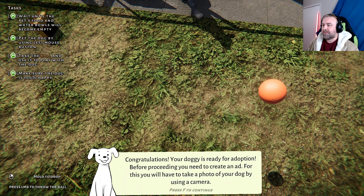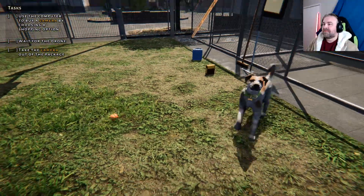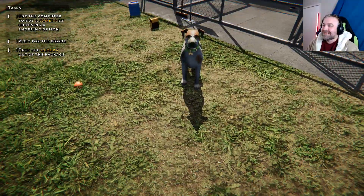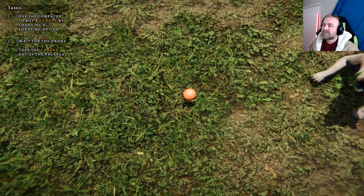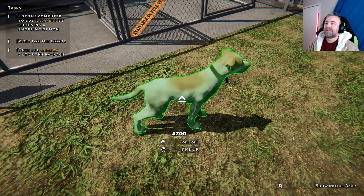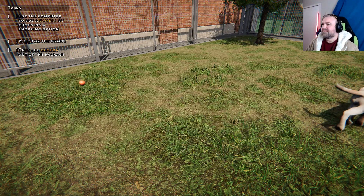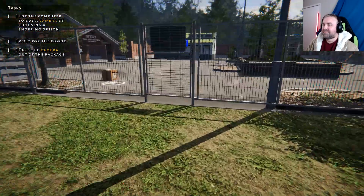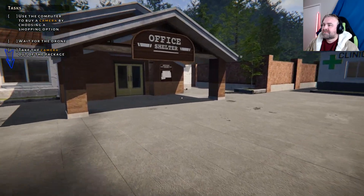Congratulations, your doggy is ready for adoption. Before proceeding, you need to create an ad. For this, you want to take a photo of your dog by using a camera. Wait, I was playing ball. Aren't you cute? There we go, that's how you do it. You're not interested. I've got to go buy a camera, dog.